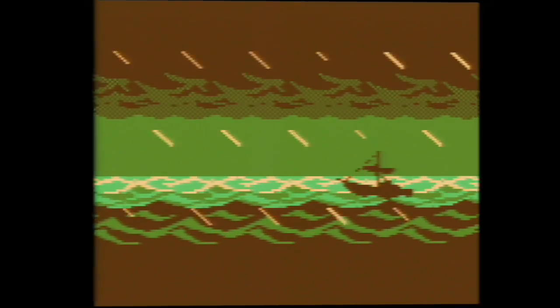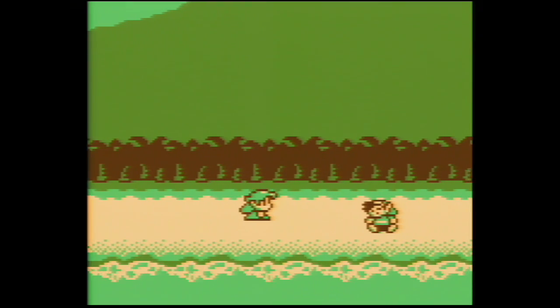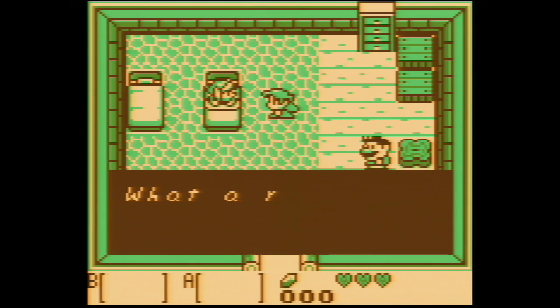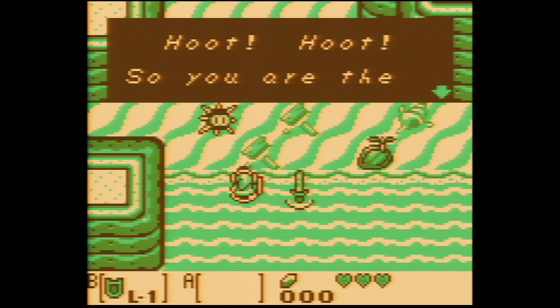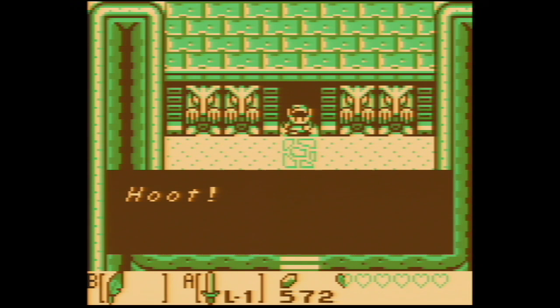The story here is fairly simple. Link's ship gets caught up in a storm. Next thing you know, he is washed up on a mysterious island. When he wakes up, Link learns he is on Koholint Island and is directed to the beach. From here, an owl greets us and advises we must wake the wind fish if we want to get off the island. Throughout the adventure, the owl will make appearances and guide us through the game.